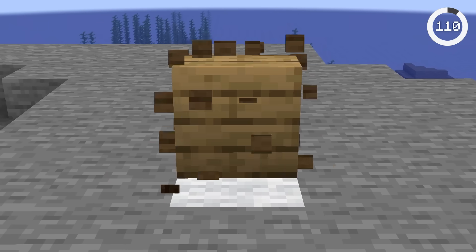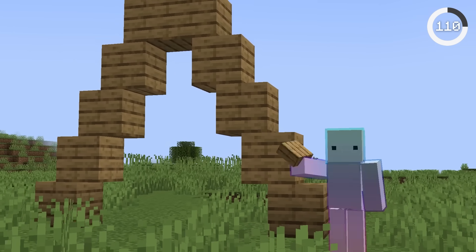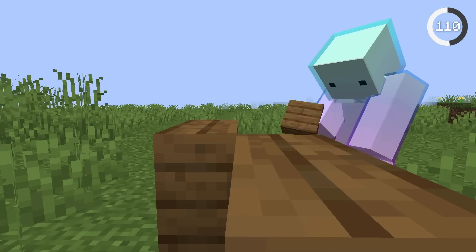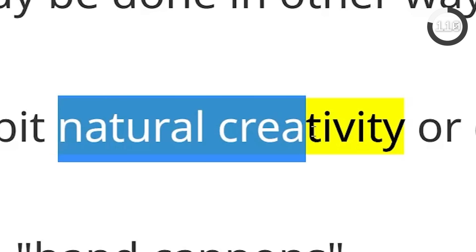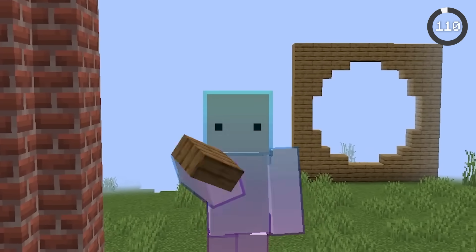Number one of the most requested features is the vertical slab. It'd be awesome for building roofs, circles, and chimneys. It doesn't look like Mojang would be adding them though, as they don't want to prevent natural creativity. Subscribe if you want vertical slabs.